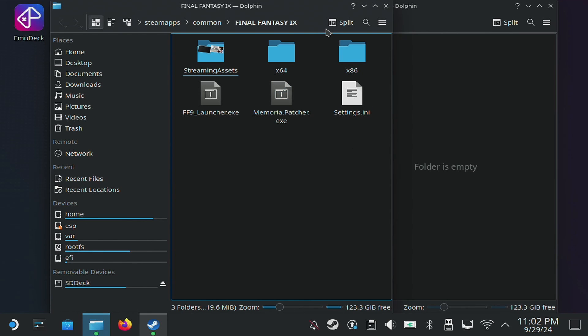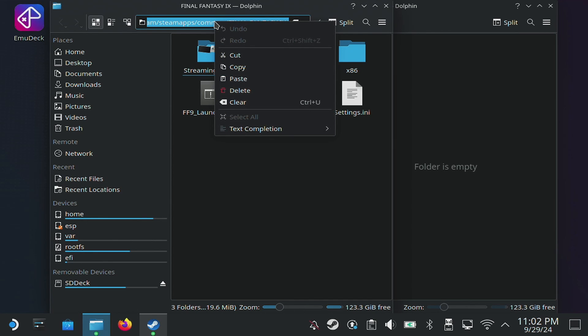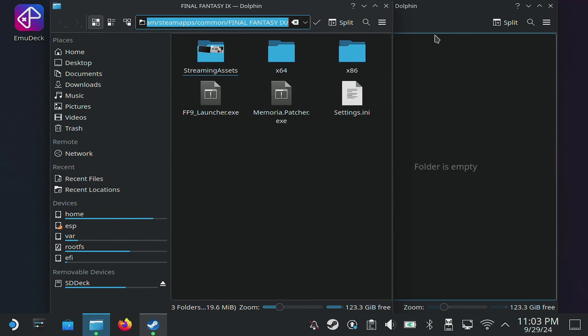Before we go any further, go up to the address bar. Click it once to make it a selectable text bar, then triple click to select the full path. On the Steam Deck, triple click it with the right trigger, one click with the left trigger to bring up options, then one click with the right trigger for copy. We want to keep that path in our clipboard for a second.